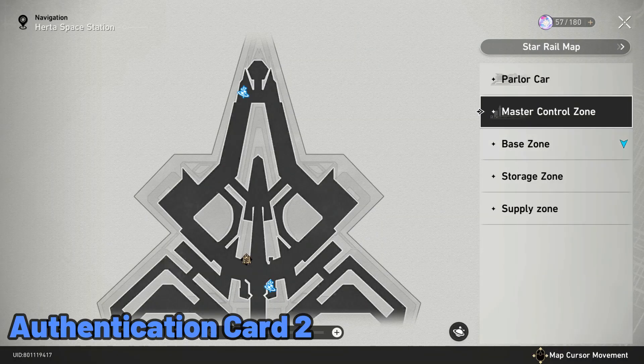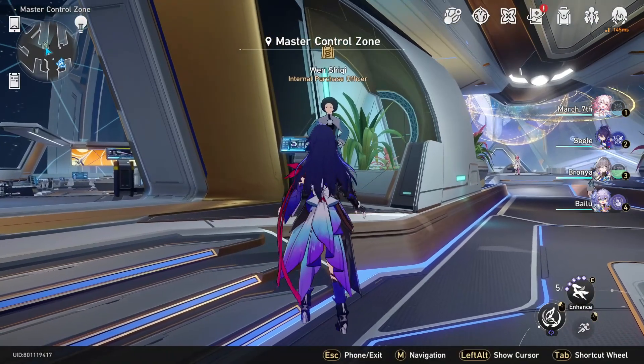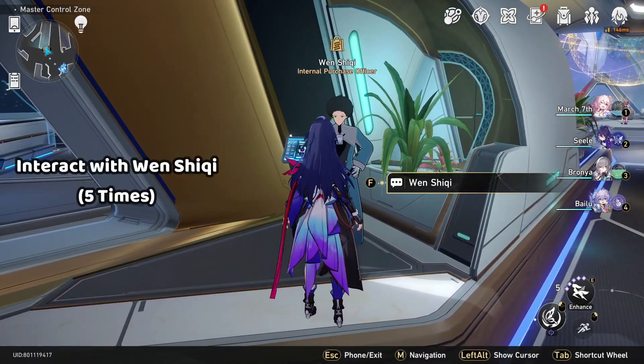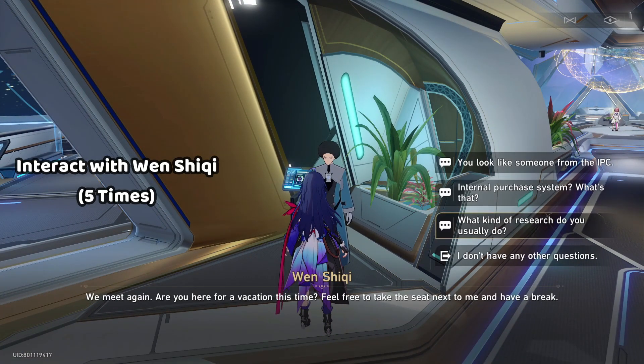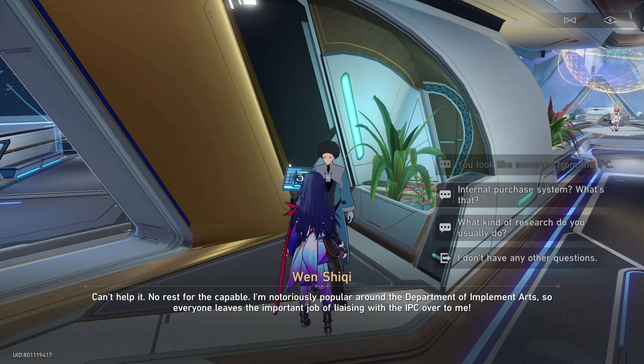Next, teleport back to the master control zone and from there you have to interact with Van 5 times, and once he is convinced he will give you the second authentication card.